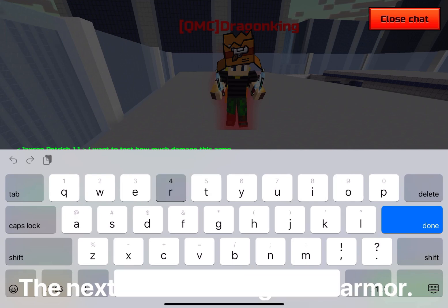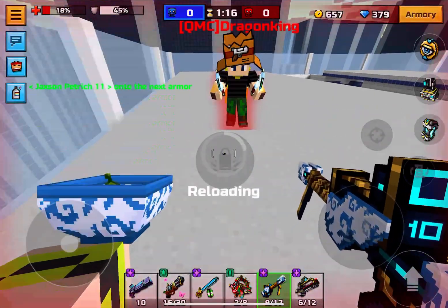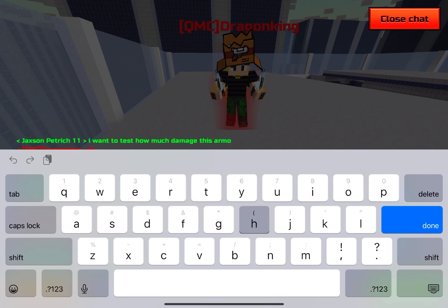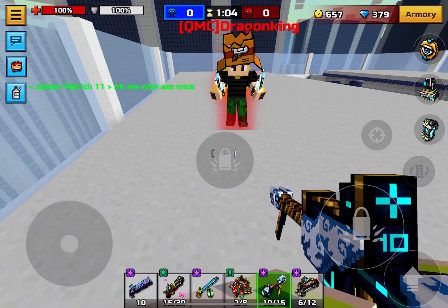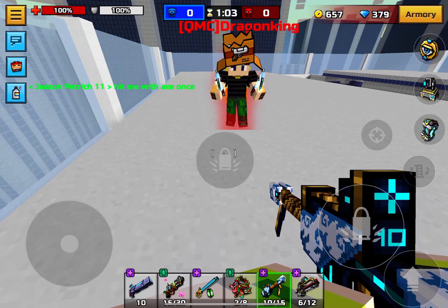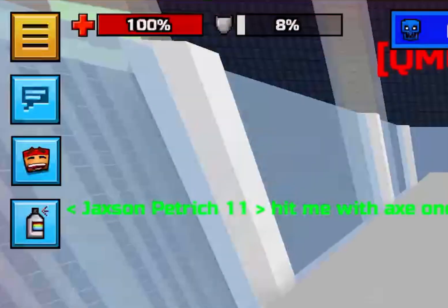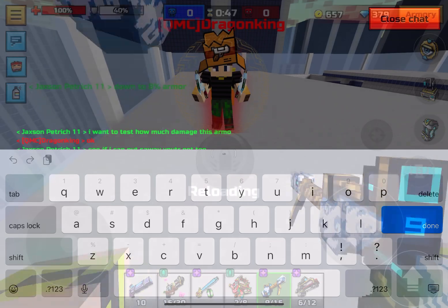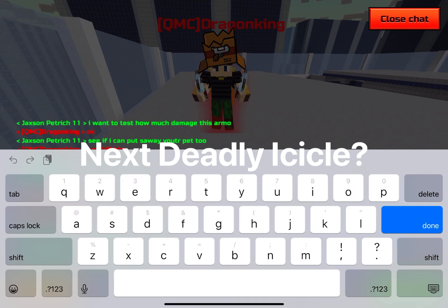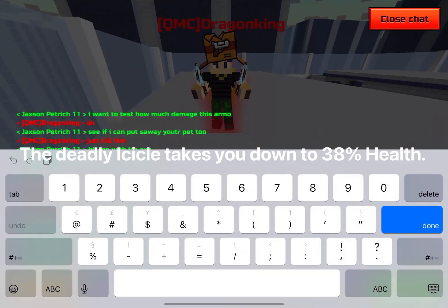The next armor is the golden armor. When you get attacked by the ice ninja axe, the golden armor takes you down to 100 percent health and 8 percent armor. Next is the deadly icicle, which takes you down to 38 percent health.